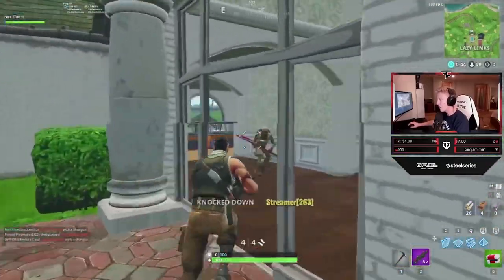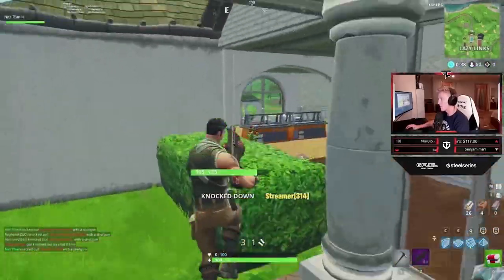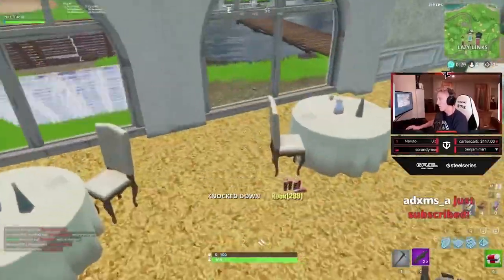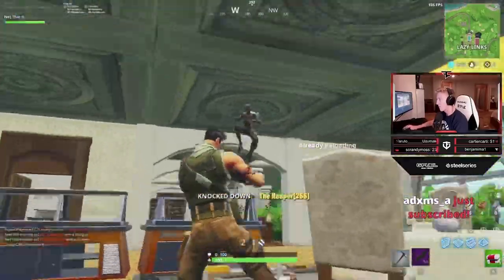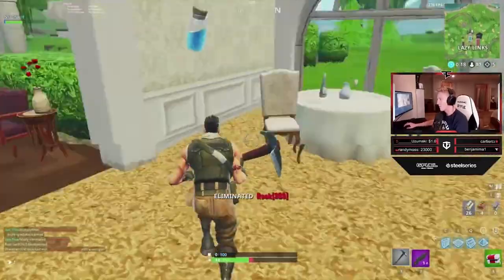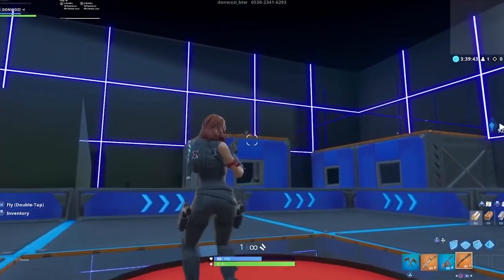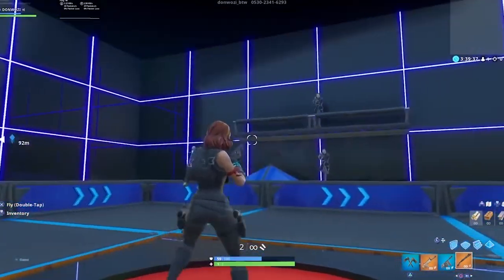One user put it well: Kovaak's is better for training consistency with aiming and mouse movement — like fitness gyms where people run through tires and do sprints — while Fortnite creative aim is better for situational muscle memory, more akin to practicing shooting on a goal in a sport. Both have their ups and downs, but when it comes to Fortnite situational muscle memory, creative takes the cake. In creative you're actually playing against real Fortnite scenarios, whereas Kovaak's is more of a general mouse accuracy trainer.